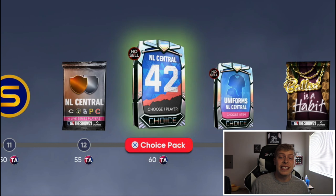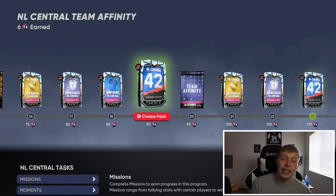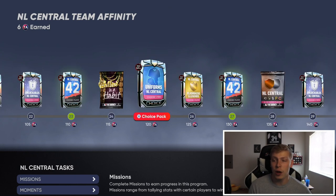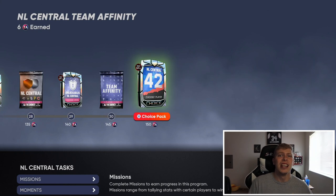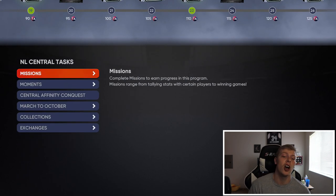It takes about 60 TA to get your first choice pack, and then after that the next one is at 90, so only 30 more. Then the next one is at 110, so only 20. And then another 20, and then another 20. So as you progress, you need less and less points. Once you get that first one done, you might as well just grind out the rest of them because it's not going to take a ton longer.